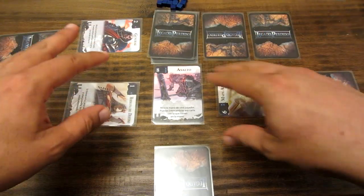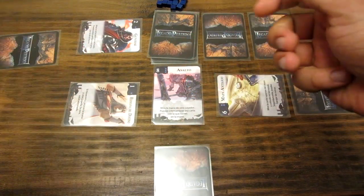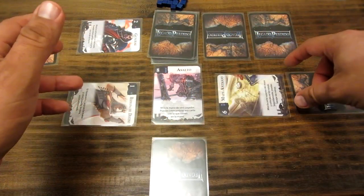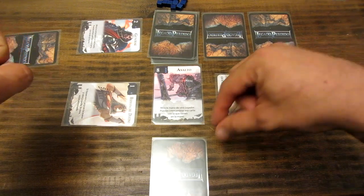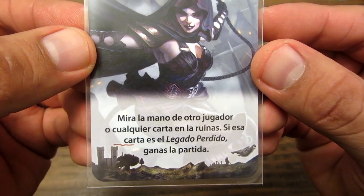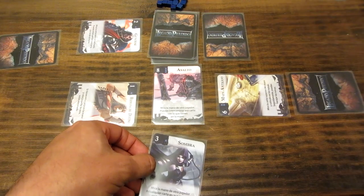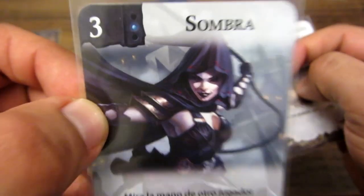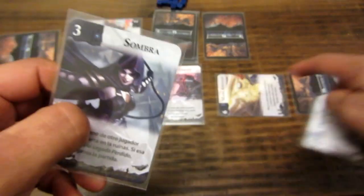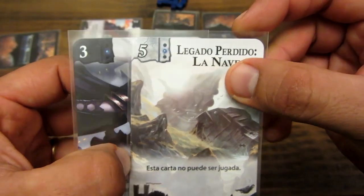Van jugándose todas las cartas. Los efectos y las cartas se explican por sí solos, y lo bueno es que están en nuestro idioma — sin ninguna duda. Lees el manual y comienza a jugarse todo así. Una de las cartas podría hacer que el jugador gane la partida inmediatamente. Como este caso: la carta número 3, la sombra, dice 'mira la mano de otro jugador o cualquier carta de las ruinas'. Si este jugador hubiera jugado esta carta y hubiera mirado la carta de las ruinas que era el legado perdido, inmediatamente encontraría el legado perdido y ganaría la partida. Si encontraste el legado perdido, ganas inmediatamente.